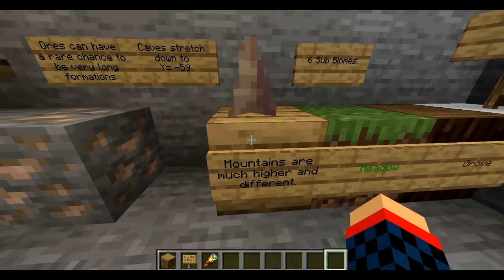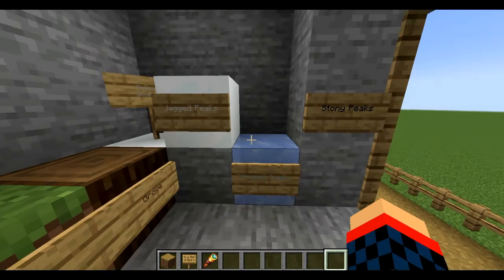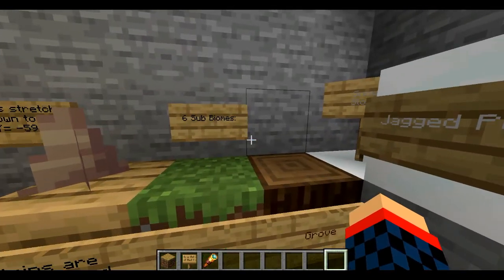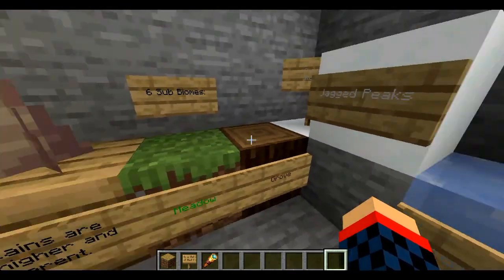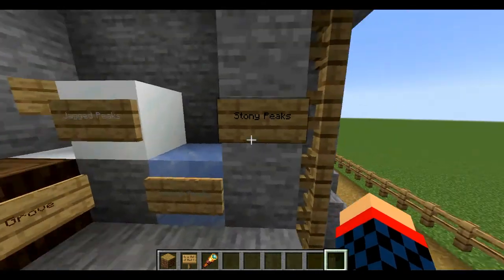We're talking about caves, and the mountains are much higher and different. We have six sub-biomes, which I think are pretty unique for a mountain to have. Each of the six biomes are different. Three of them are actually normal, while the other three are actually peaks or much higher up.